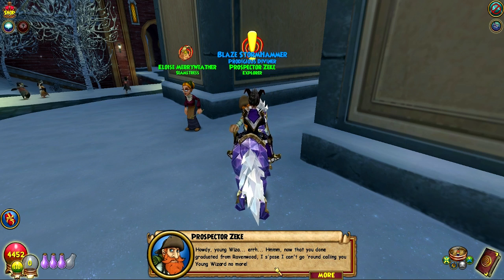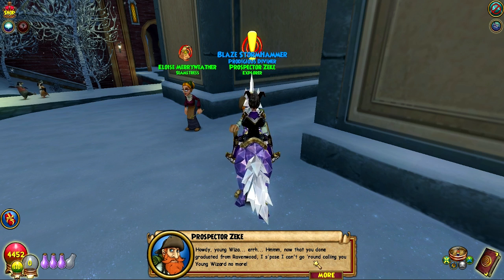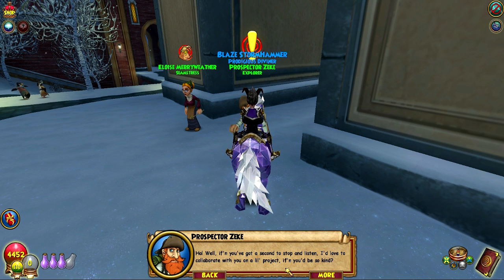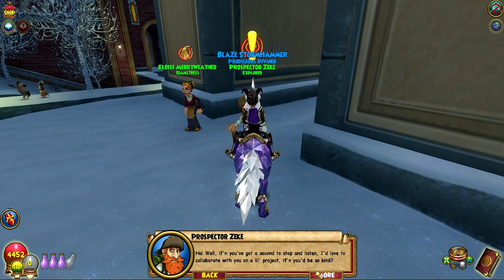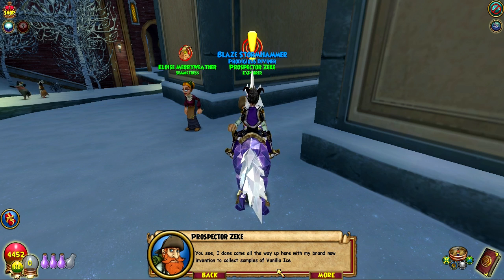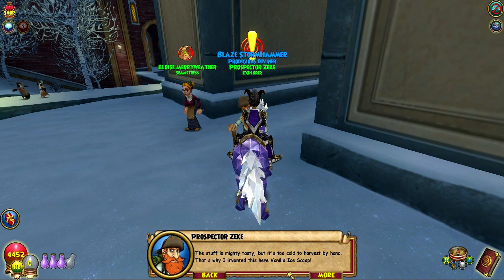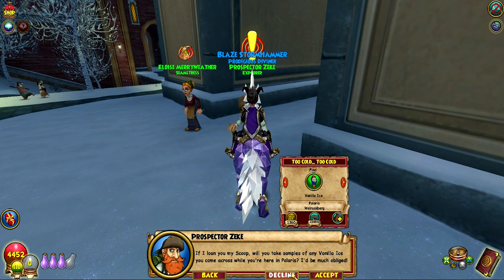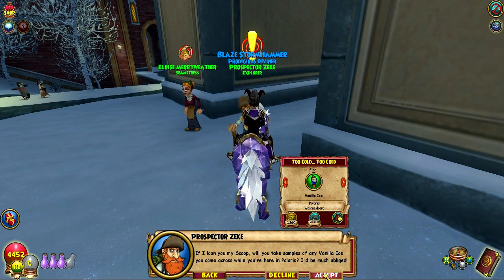Howdy, young wizard. Now that you done graduated from Ravenwood, I suppose I can't go around calling you young wizard no more. If you've got a second to stop and listen, I'd love to collaborate with you on a little project, if you'd be so kind. You see, I done come all the way up here with my brand new invention to collect samples of vanilla ice. This stuff is mighty tasty, but it's too cold to harvest by hand. That's why I invented this here vanilla ice scoop. Will you take samples of any vanilla ice you come across here in Polaris? I'd be much obliged.